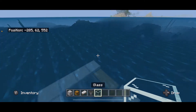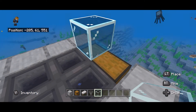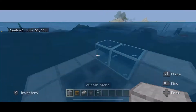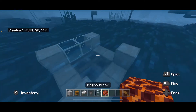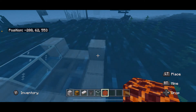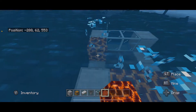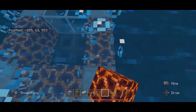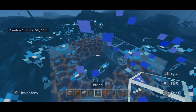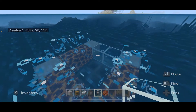Put two glass blocks on top of the chest, then place a block in each one of the corners of this platform. Now grab your magma blocks and place one here, here, here, and here, and do the same thing over here as well. Then put temporary blocks above our hoppers.